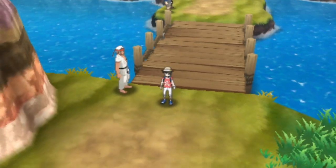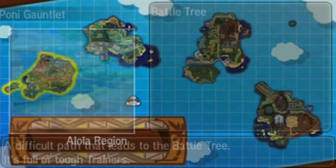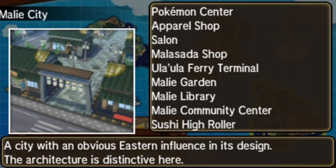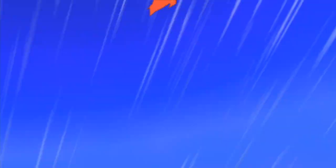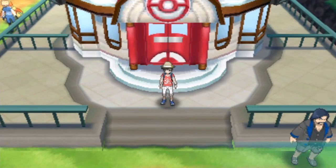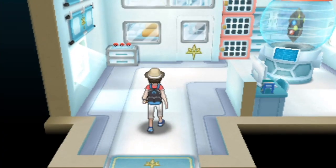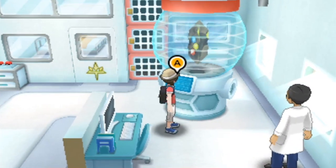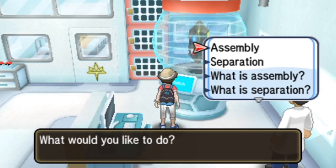Now that we have all of the cores and cells for Zygarde, let's fly back over to the Route 16 laboratory. When we go inside the mobile Aether laboratory and speak to the machine, we'd like to assemble Zygarde using the Zygarde and the Zygarde Cube.